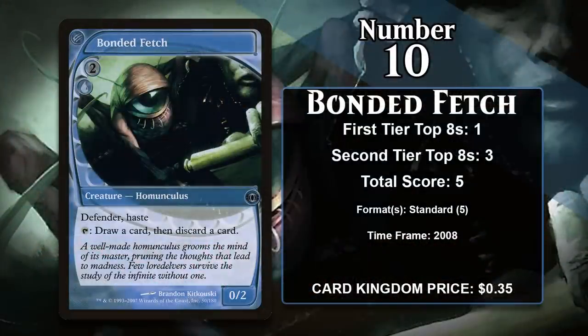At number 10 it is Bonded Fetch. This 3-mana 0-2 comes with Defender and Haste — certainly one of the weirder keyword combinations a card has ever had. Because it has Defender, it obviously can't attack, however it can tap to loot — in other words you draw a card and then discard a card — and because it has Haste, it can loot right away, unlike most looters.